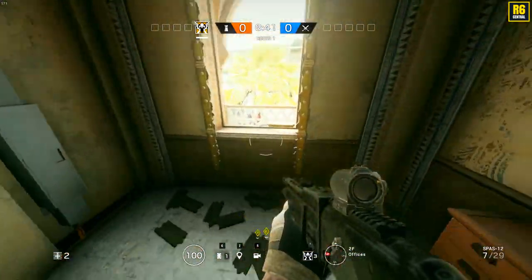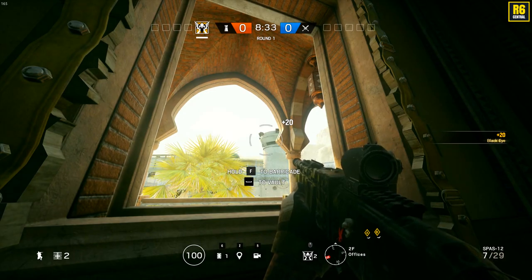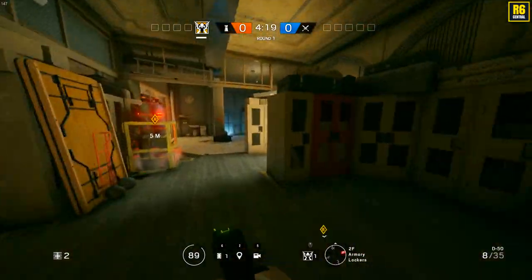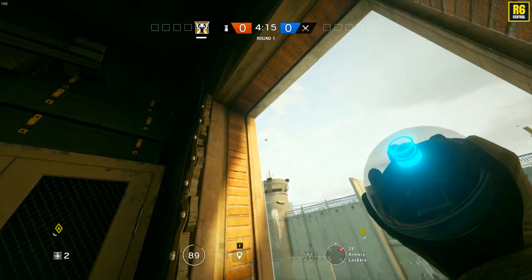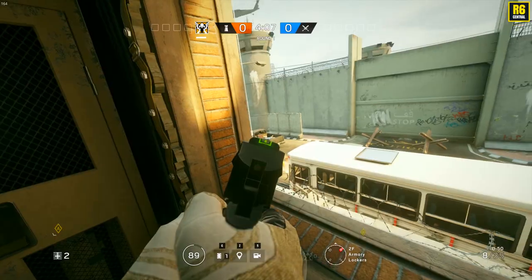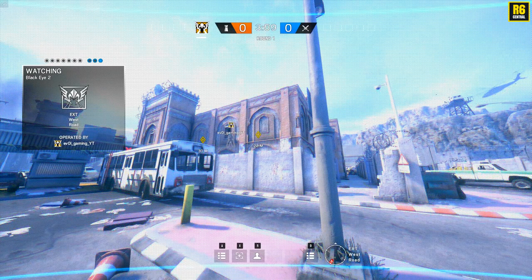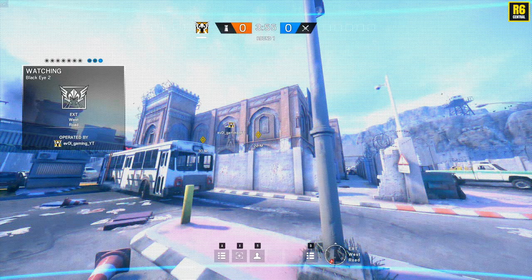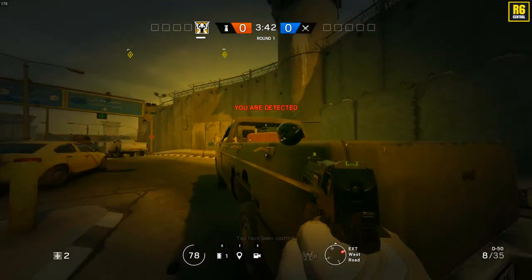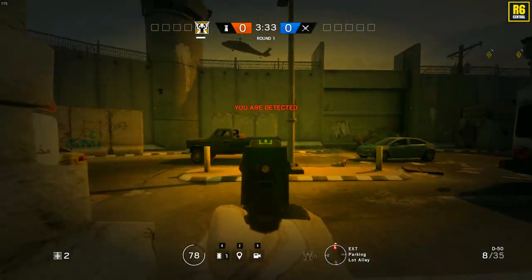Here are a couple of drone cam positions from this match. The first one from offices — just go down to the corner and throw it. You get an excellent view of the push. The second one from armory: aim pretty high and it lands perfectly on the car, making it very hard for attackers to spot. From there you can see if they rappel on the wall or try to go through the windows next to archives. The cam sits on the van and is hard for attackers to see when they're outside — a very good cam position.